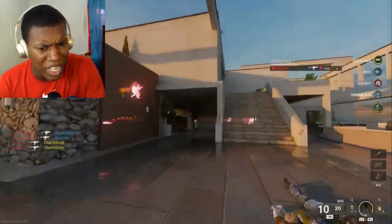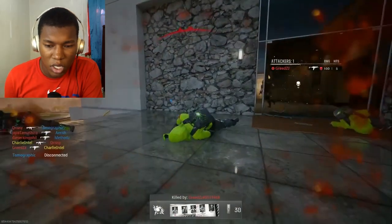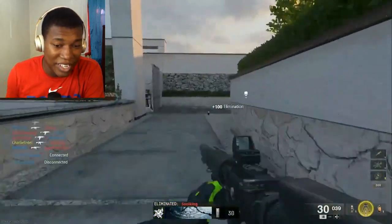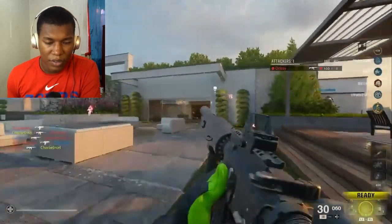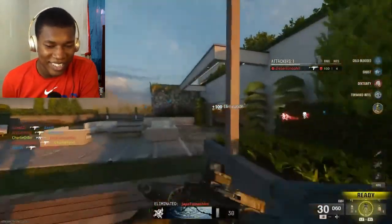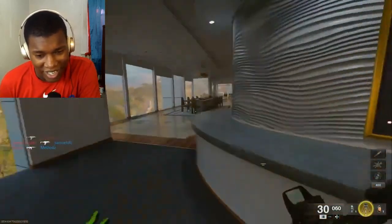Whoa, whoa, whoa — what type of perk is that? He can see people through the wall and stuff. What type of perk is that? You can see people through the wall? I didn't even know that perk was existing. So you can see people through the wall — I'm liking that. That's a nice perk to have, especially on a small map. You can definitely pop up and get back-to-back kills. That perk is nice — this is my first time ever seeing that perk.